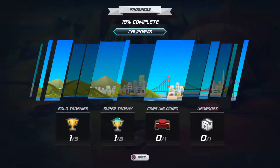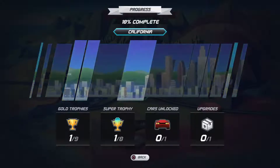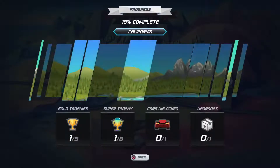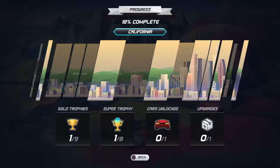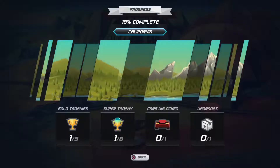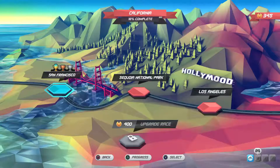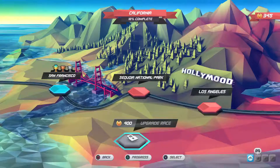Triangle to progress. It doesn't let us look at the other areas, but on the phone we were able to at least see it, though we couldn't pick anything because we hadn't bought it yet. We got one super trophy. We did unlock a car - we unlocked Bliss. We're almost at the upgrade.